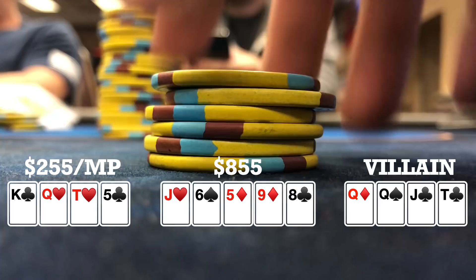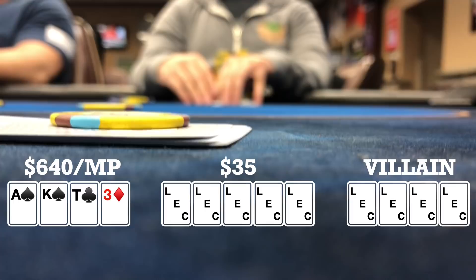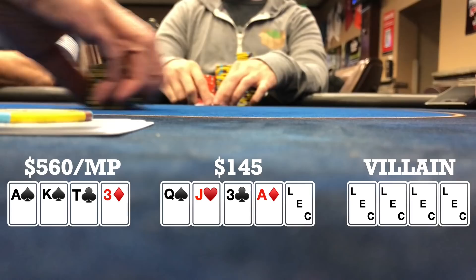Here I look down at ace, king, ten, three, single suited to the ace in middle position in a straddled pot. I limp. One of the blinds completes and the straddler checks, so we're going three ways to a flop. Flop comes queen, jack, three. Straddler bets $30. I call and the other player folds, so heads up to a turn. Turn brings an ace. When he checks, I bet $50 and he folds — so I take it down.